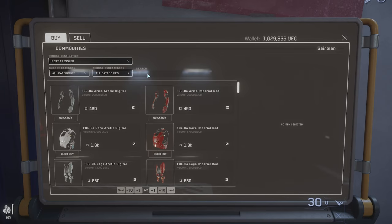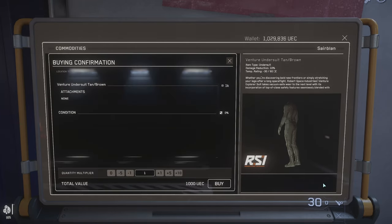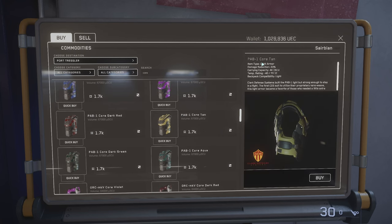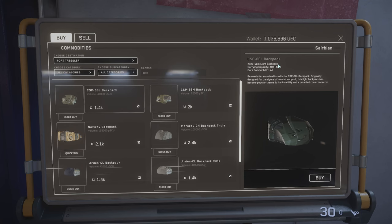The first item you need to buy is the undersuit. Once you wear the undersuit, you can attach the core, and once you wear a core, you can attach a backpack. Depending on armor type, you may have different damage reduction, carrying capacity, and temperature ratings — so if you go to a cold or hot moon, adapt your gear accordingly. Backpack compatibility depends on the core type: a heavy core can use any backpack, but a light core only fits a light backpack.